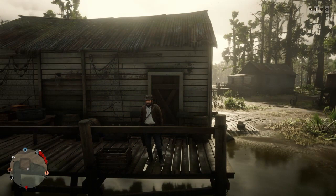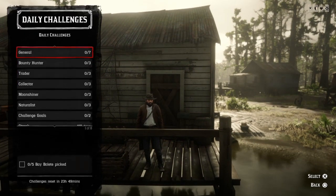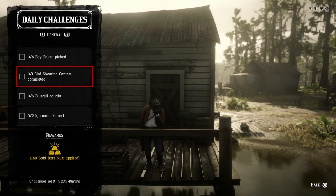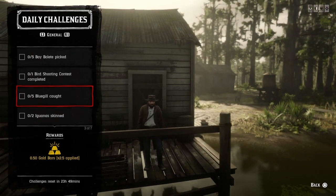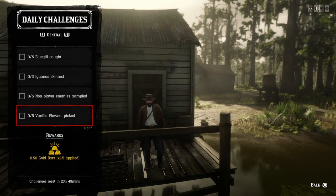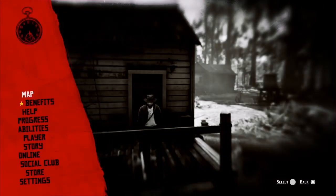Now on to the dailies — let's see what they give us. We have: 5 Bay Boletes picked, 1 bird shooting contest completed, 5 Bluegill caught, 2 Iguanas skinned, 5 non-player enemies trampled, 5 Vanilla Flowers picked, and 1 visited Van Horn. So for 5 Bay Boletes picked, I'm going to show you the locations.